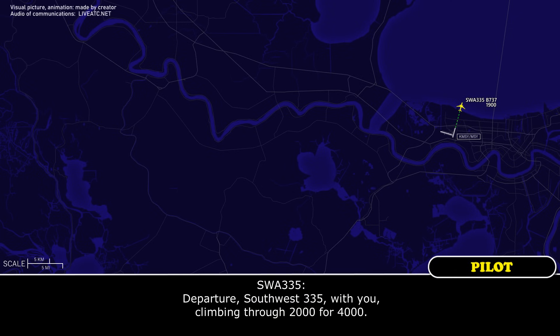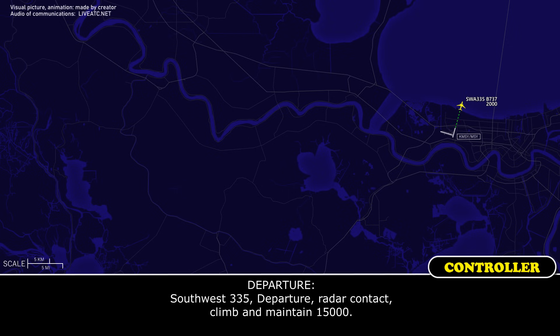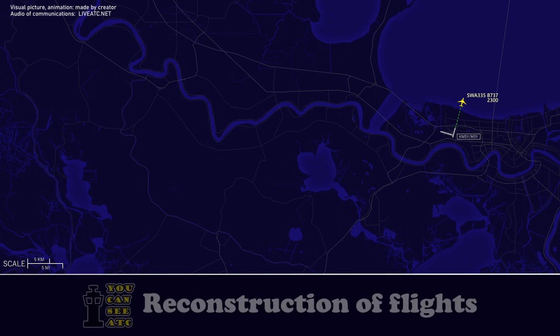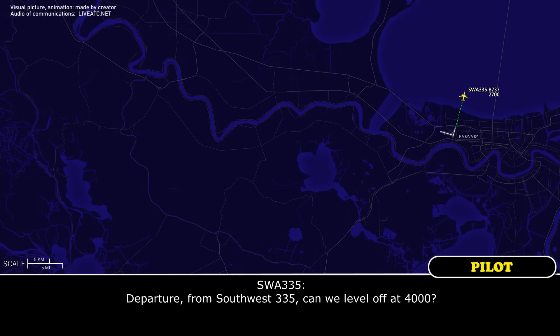Departure, Southwest 335 with the climb to 2,000 for 4,000. Southwest 335 departs, ready to contact. I'm gonna maintain 1,500 up to 1,500, Southwest 335. And departure from Southwest 335, can we level off at 4,000?